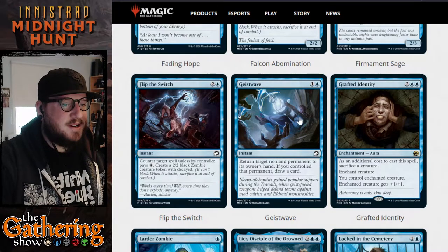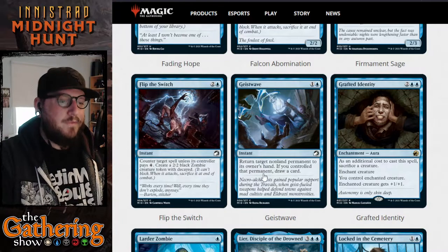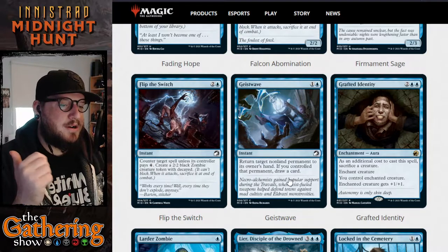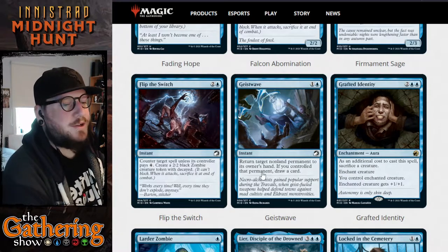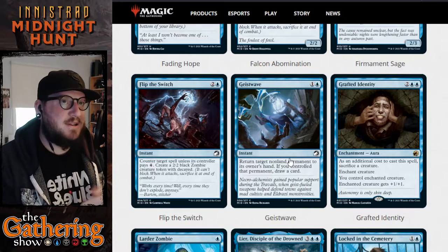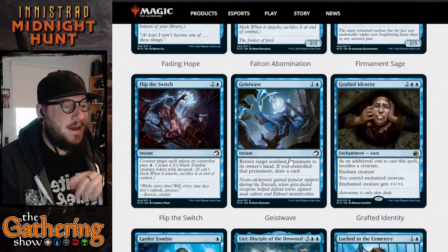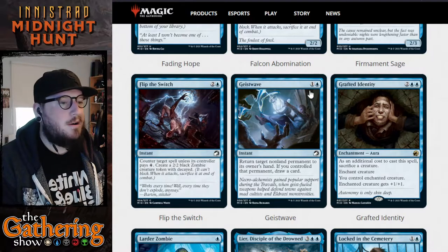The next blue card is Geist Wave — for one and a blue you get an instant: return target non-land permanent to its owner's hand. If you controlled that permanent, draw a card. So the draw-a-card part is edge case, but it doesn't say opponent's hand — you can return your own non-land permanent to your hand and draw a card. So for one and a blue you get the opportunity to bounce something you want for an enter-the-battlefield trigger, and you get to draw a card. I think Geist Wave is going to be a pretty standard blue card in this format.